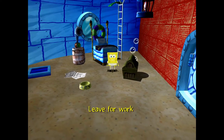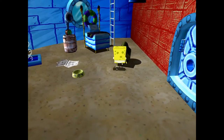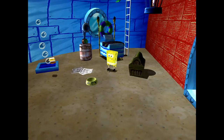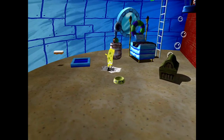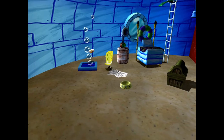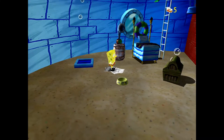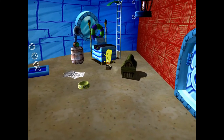Alright, that drops us here into SpongeBob's room. There's floating pants — yes — and probably one of the first things I should do is go ahead and pick up the pants. They basically act as your health points. You can see that we've got five up there.